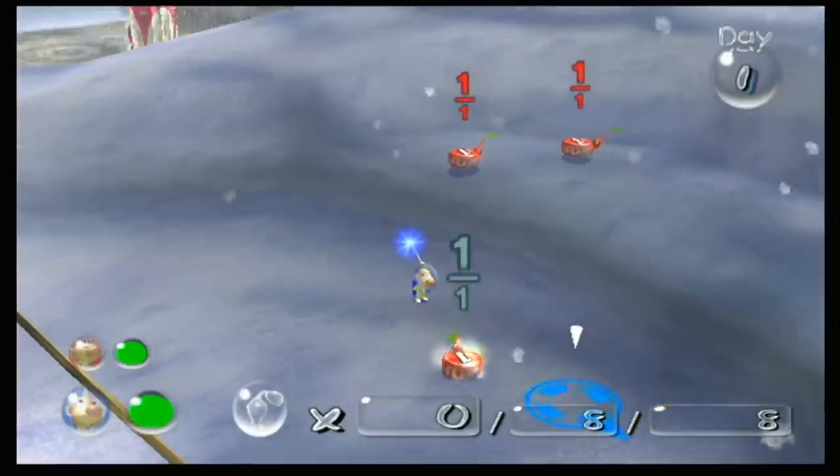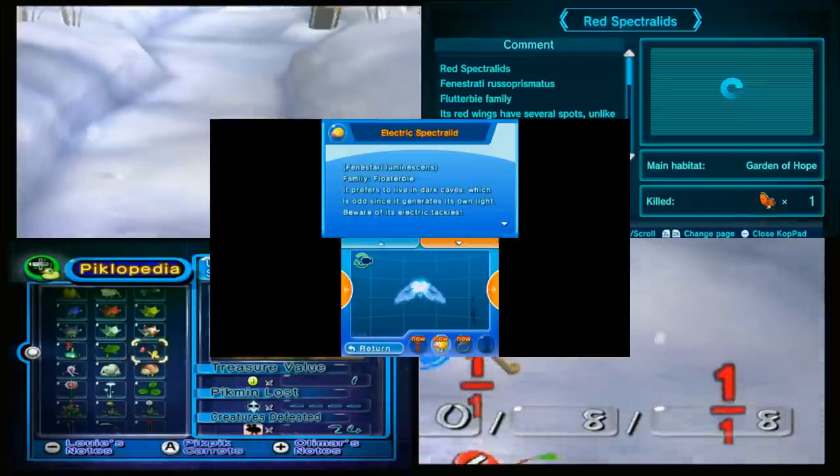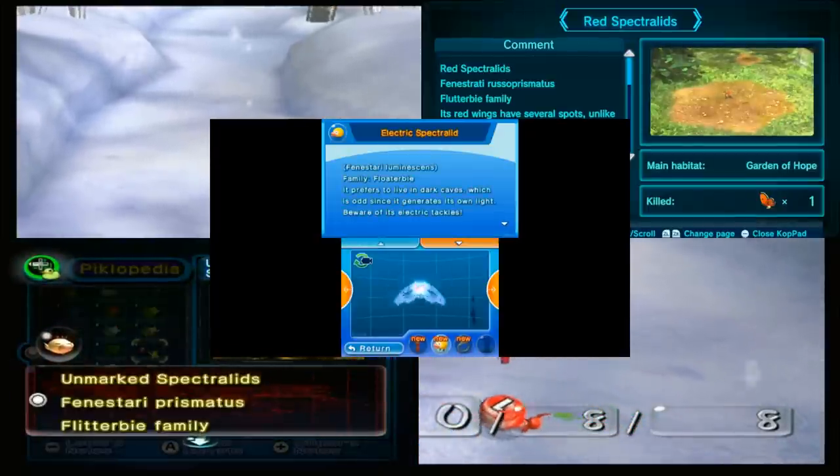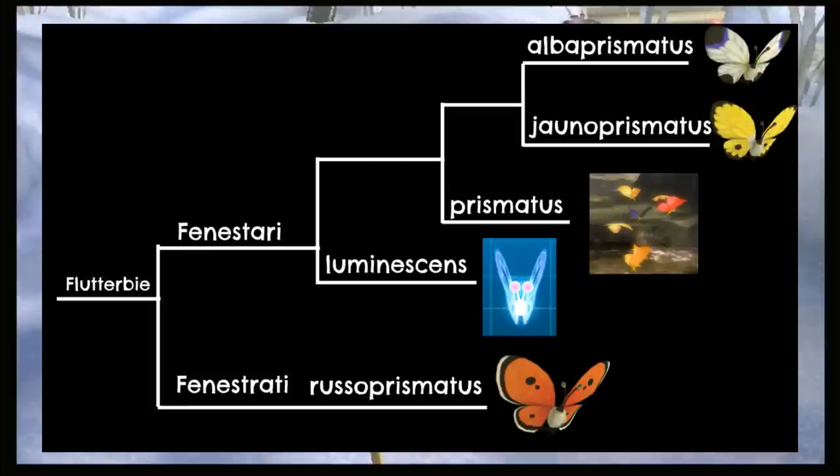Now for an interesting case: the Flutterbee family — or more accurately, the Flitterbee, Flutterbee, and Floaterbee families. For some reason there are three distinct families consisting of different kinds of Spectralids. For simplicity's sake, I decided to lump them all together into a singular family: the Flutterbees. Within this family are the Fenistrati genus, consisting of just the Red Spectralid, and Fenistari, which is everyone else. Within the Fenistari genus, we split the Electric Spectralid — the only hostile Spectralid — then the Unmarked Spectralids, due to their lack of markings.